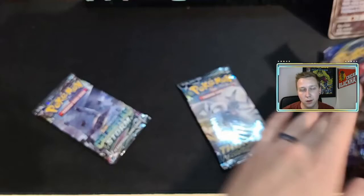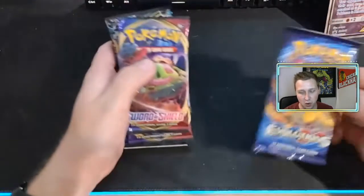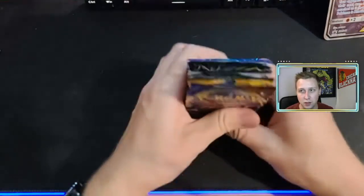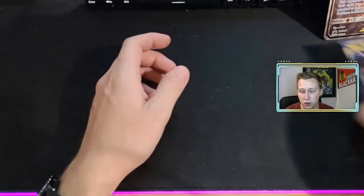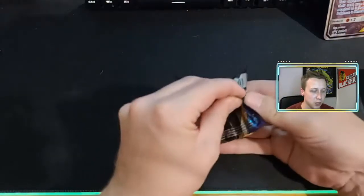My secondary camera just tried to reconnect itself for some silly reason — and there we go, it's back. And Evolutions we'll leave that one last, just in case we don't pull that good ol' Charizard. So, Sword and Shield — Ace Set.